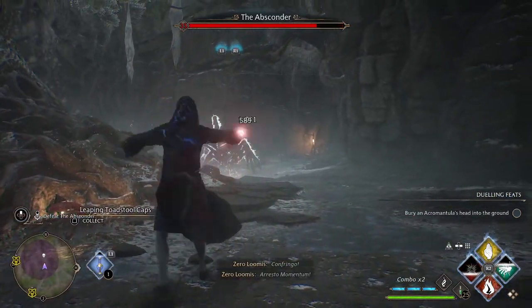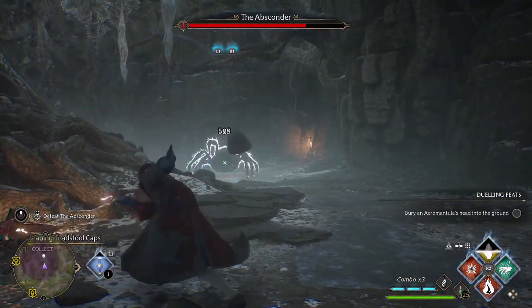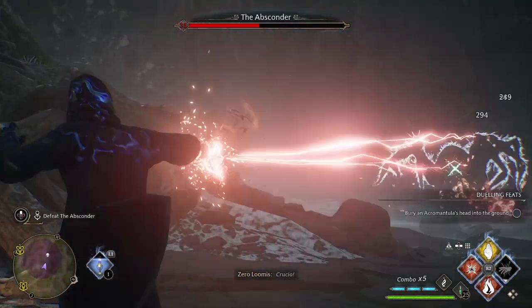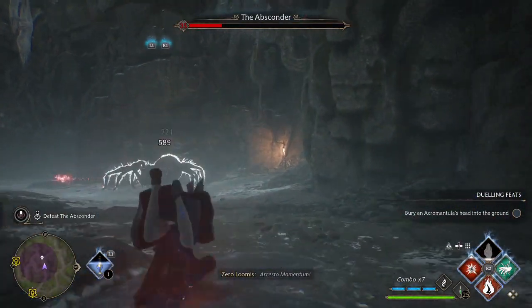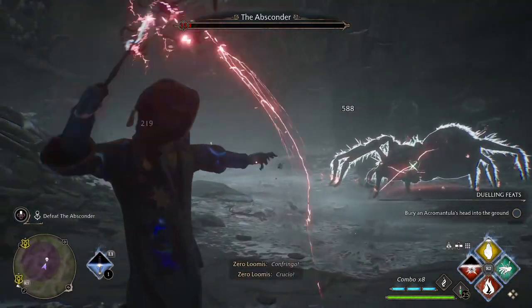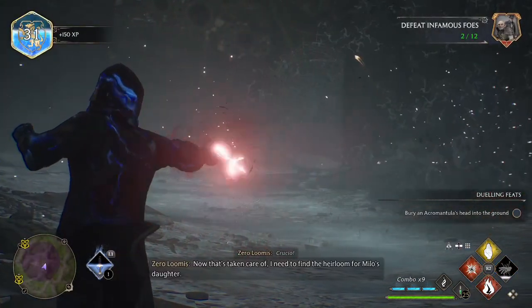I'm able to freeze the Ebskander in his tracks for the entirety of the battle, then utilize my Confringo and rocks around the arena to completely demolish the Ebskander.